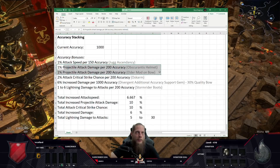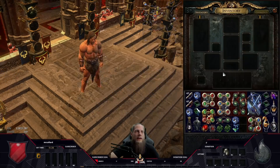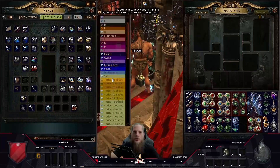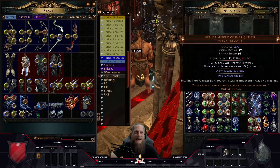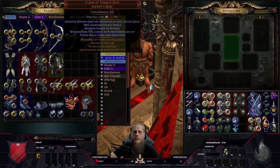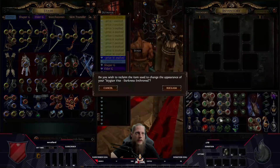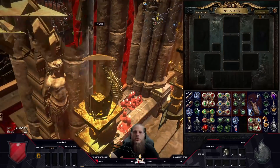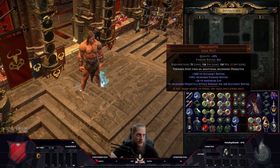Undeniable gives us flat accuracy and 1% increased attack speed per 150 accuracy rating, and gain accuracy rating equal to twice your strength — which is basically the dexterity node. Dexterity gives plus two accuracy; now with this keystone, our strength also gives us accuracy, as well as life and melee fist damage. This undeniable keystone — attack speed, flat accuracy rating, and making strength count as dexterity for flat accuracy — is the core reason we play Juggernaut.